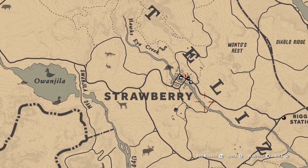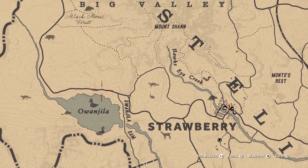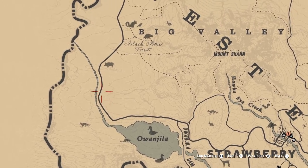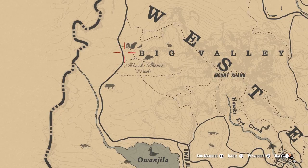Where we're going to start is in Strawberry, West Elizabeth. I recommend starting at dawn — you can do it at night, but some of the animals don't appear. You're going to follow the road out of Strawberry to the west, to Owujila. Here you'll find ducks and beavers. Up here you'll find boar, just keep following the road.